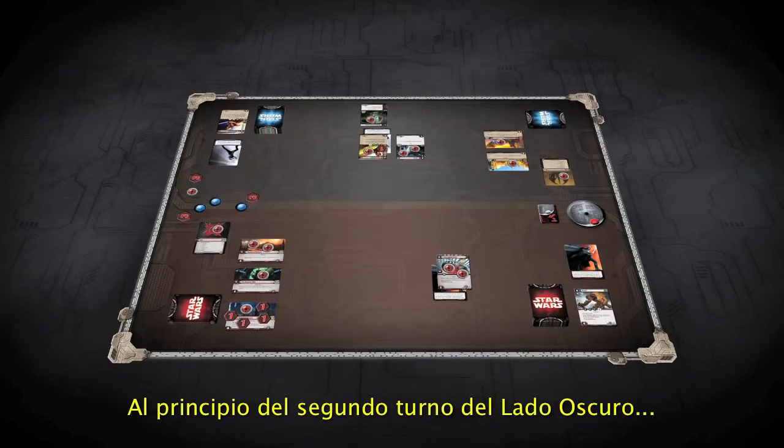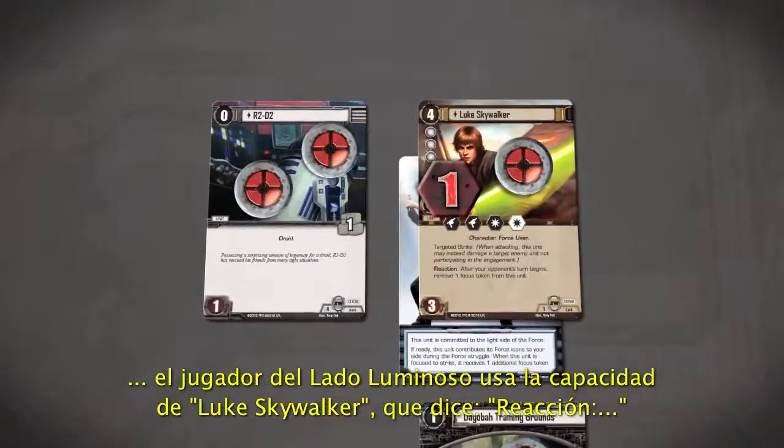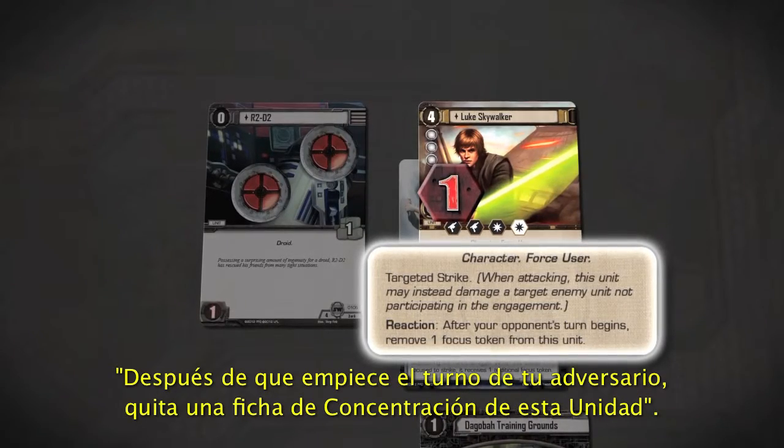At the beginning of the Dark Side Player's second turn, the Light Side Player uses Luke Skywalker's ability, which reads: Reaction — After your opponent's turn begins, remove one Focus Token from this unit.